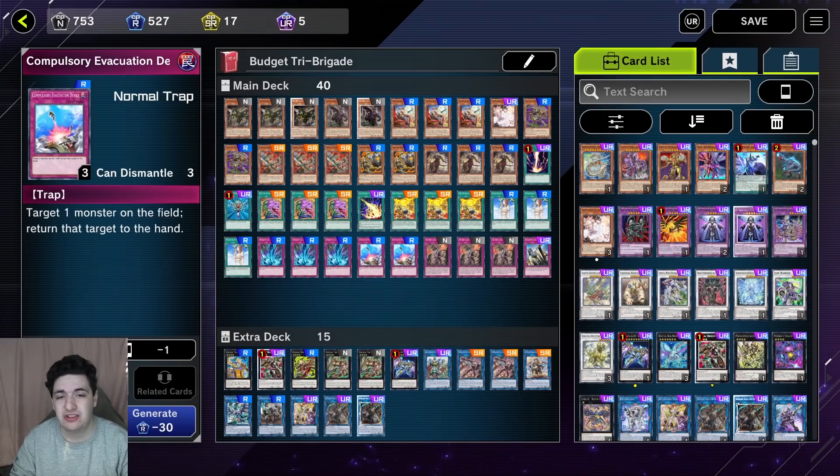We have two Compulsory Evacuation Device. You don't necessarily need to play this card — you can play other power spells or power traps instead. It returns a monster to hand, which is very strong because it can prevent certain Extra Deck or main deck monsters from triggering their effects. It's also a really cheap rare, so it's a good option.